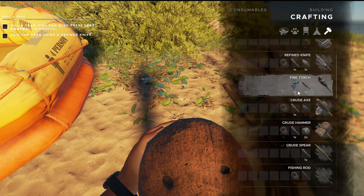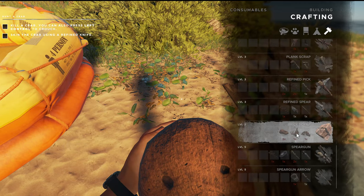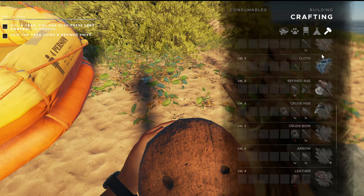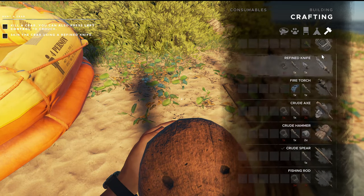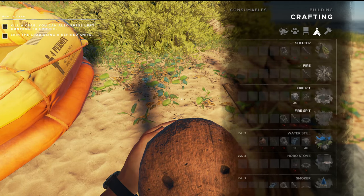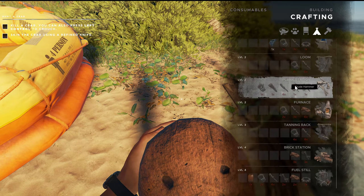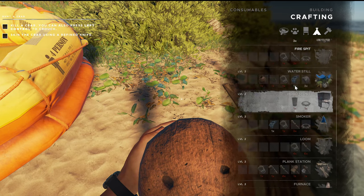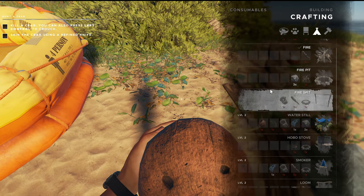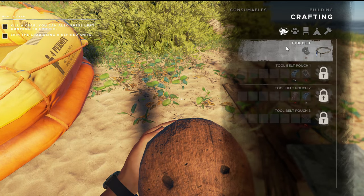Let's see. There's the tools. I'm wondering if we're able to build it yet. Yeah, I'm not seeing it yet. I wonder if there's a workbench or something we need to build to be able to get the coconut flask. I'm not seeing it in anything that I can actually build.